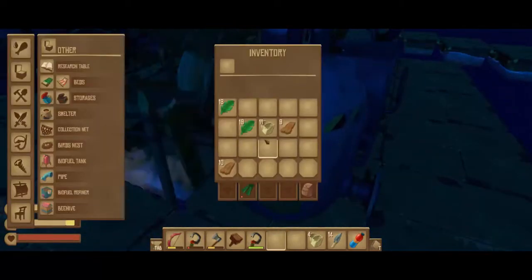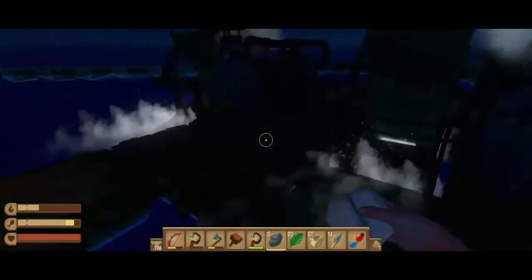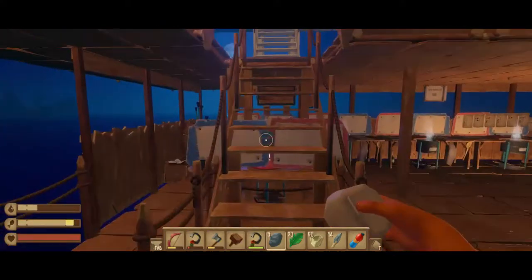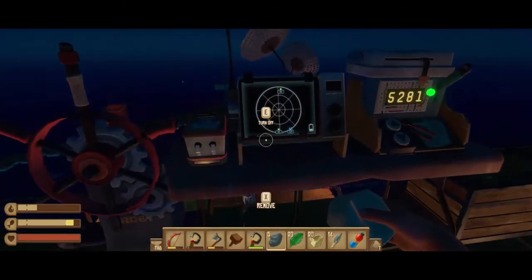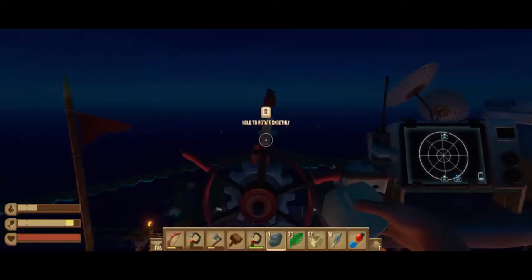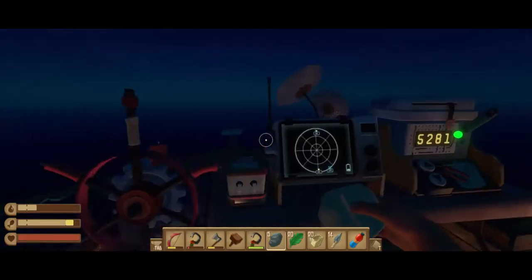The reason we want to build the biofuel refiner, and the biofuel tank, and some pipe, is so that we don't ever have to fill these up with wood again. But first, I want to make sure that we're headed towards the big island. 904, 903 - okay, yeah, we're on track. We want to turn just a little bit, let's line us up straight. There we go.